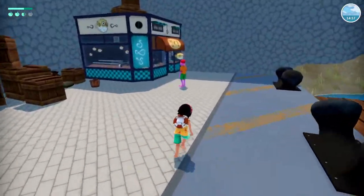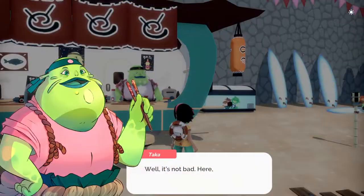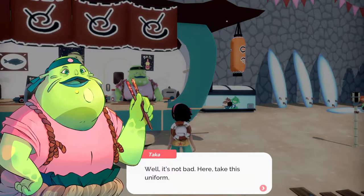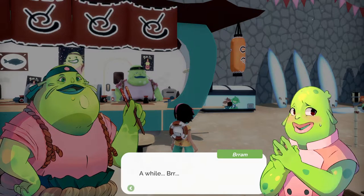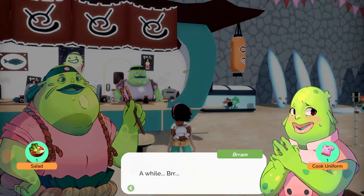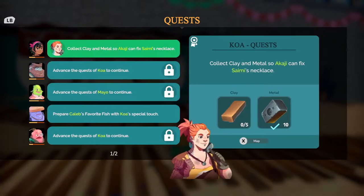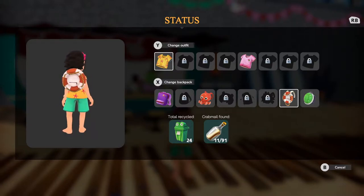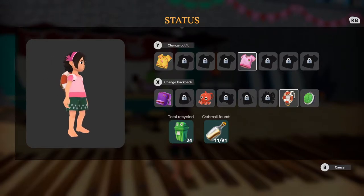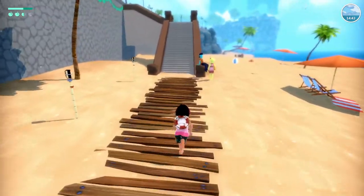We're here in town. Go ahead and go around and turn that salad in right away. Well it's not bad. Here take this uniform. From now on you will learn along with Bram. Hello! Ah how long have you been there? A while, Burr. Oh we can change our clothes! I always forget where that's at though. Oh that's super cute — I love those shorts and I like that it matches our hairband. All right we're gonna wear this for a while.